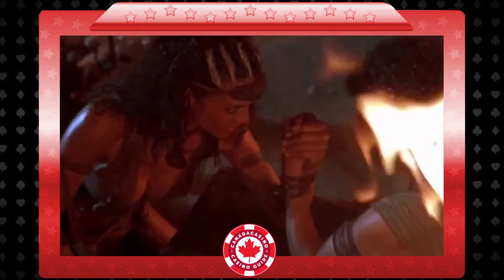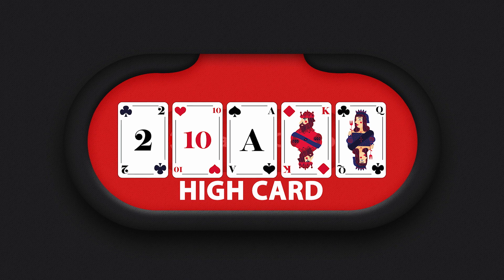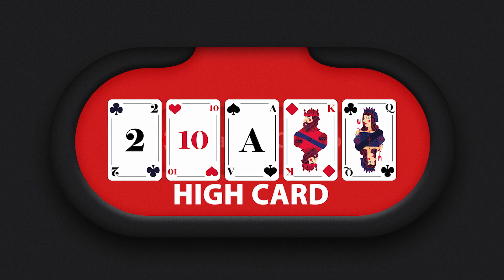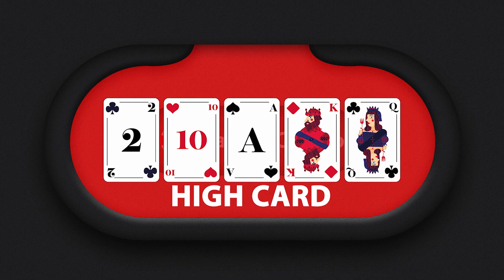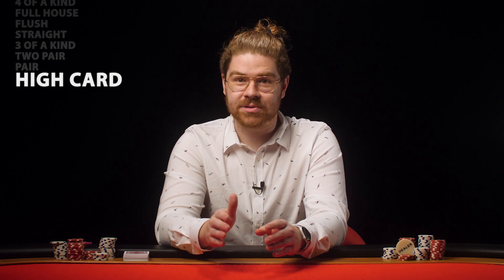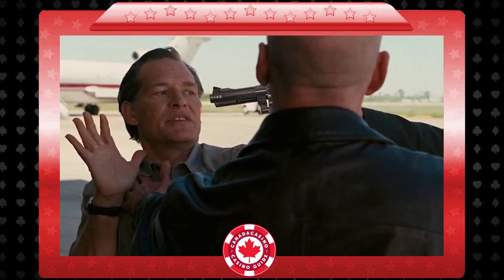It doesn't really matter what variant of poker you're playing — it could be Hold'em or 5-card stud. At the showdown, you're going to measure hand rankings to see who wins. The lowest hand rank is the high card. This means that you have at least 5 cards and they do not share the same suit, do not form a ranking series like 2 to 6, and do not share a rank with another card forming a pair or better. When you find yourself in this desperate situation, you better pray you find yourself with an ace, because as the name implies, it's the high card that wins. Nothing beats it.